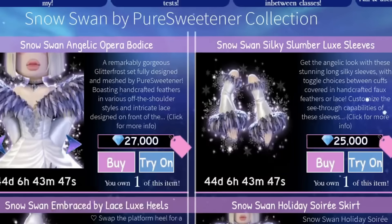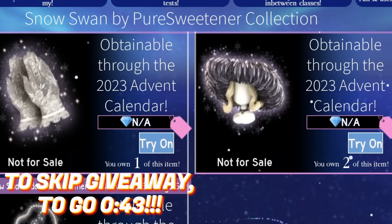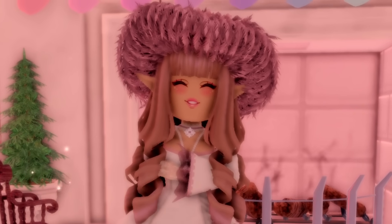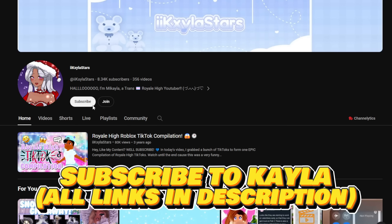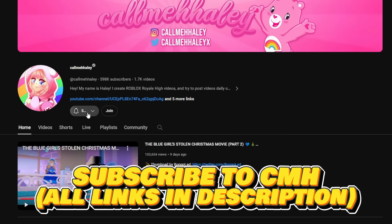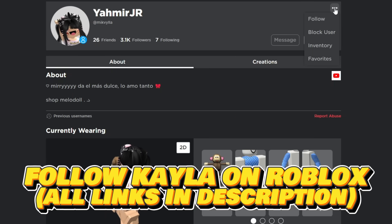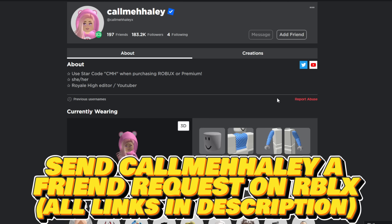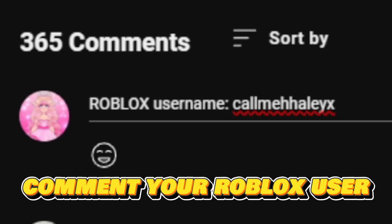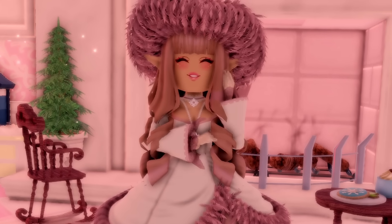Do you want to enter a giveaway for the Snow Swan set and get it for free? Continue watching for these rules. The first rule is you need to subscribe to Kayla Stars on YouTube — make sure to do that. The links will be all in the description. The next rule is to subscribe to me, then follow Kayla on Roblox, send me a friend request on Roblox, and finally comment your Roblox username — not your display username.